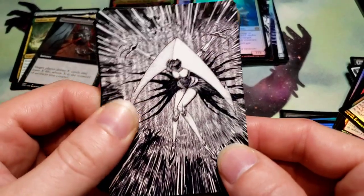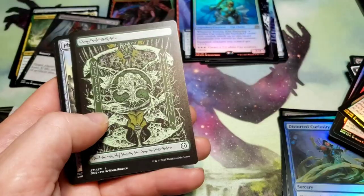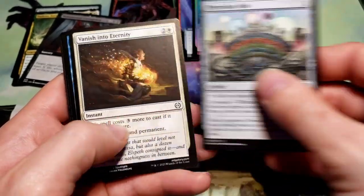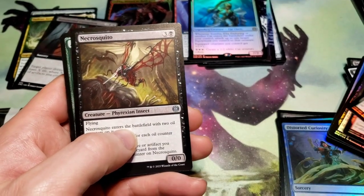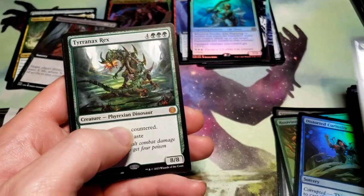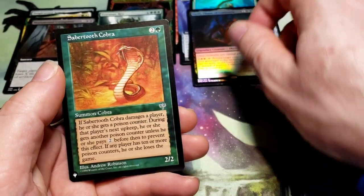Oh that's Junji Ito's Elesh Norn, right? Yeah, Junji Ito. Never read any of his manga but my friends are huge fans of him and his horrible nightmarish creations. Some commons, back into a common and another mythic - Tyrannis Rex and a foil Geth Thanocontrex, Saber-tooth Cobra.